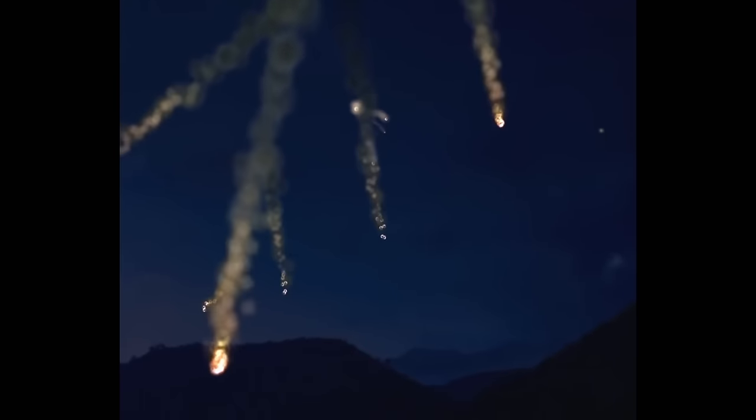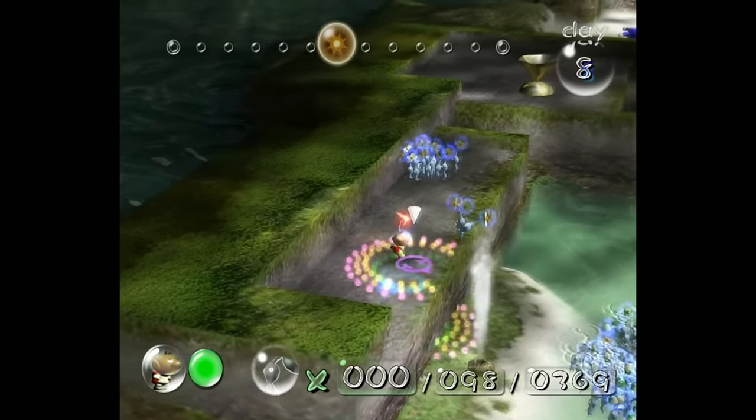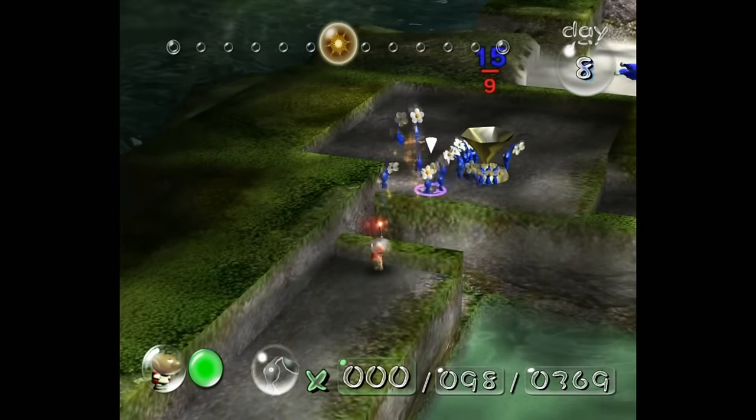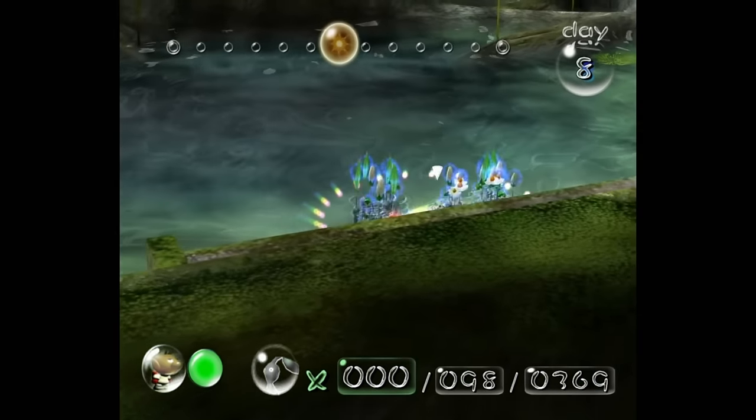Today we're gonna find out, because I'll be trying to get every single part in the game without using a single throw. The rules for this run are pretty self-explanatory: I just can't press A and throw a Pikmin. That's the only rule.